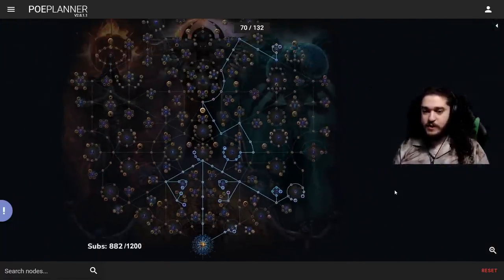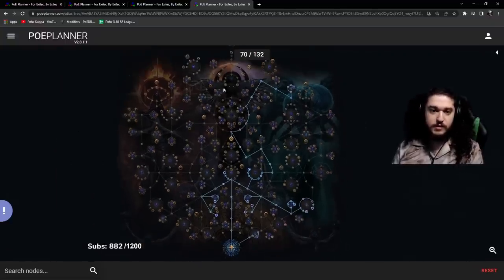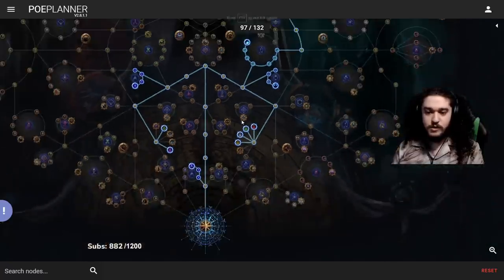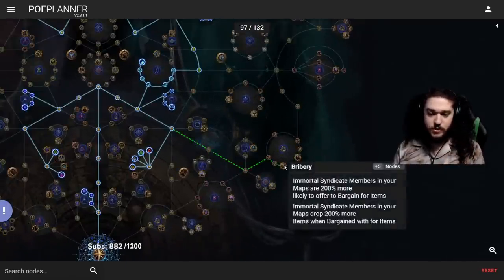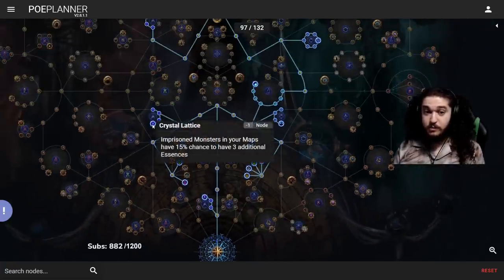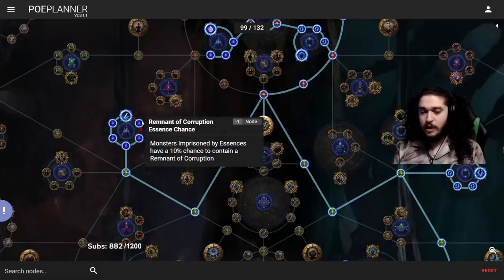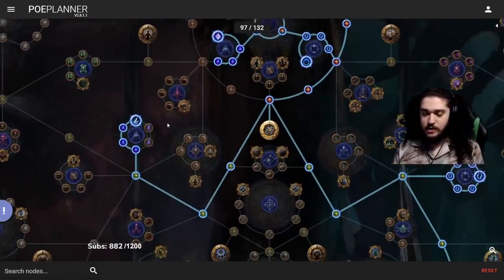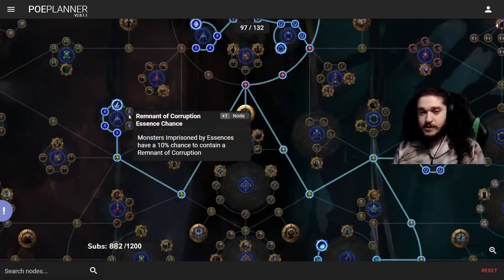This is phase two after I've finished my unveils. Betrayal is now removed. We've started picking up Essence — more Essence, more Essence. The reasoning for not taking the Remnants of Corruption nodes initially is I think I'll take them at the beginning to build up some remnants, but from what I understand — and Palstron in my chat knows a lot more about Essence than me — if there's a Remnant of Corruption in your Essence it does not roll the chance to become Essence of Horror or Essence of Delirium. So it's good for building Essence of Horror but not for getting the crafts I want for Righteous Fire.